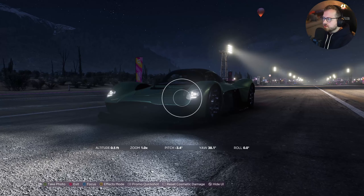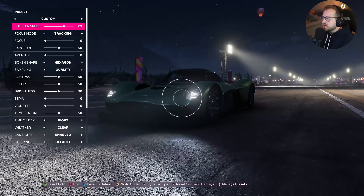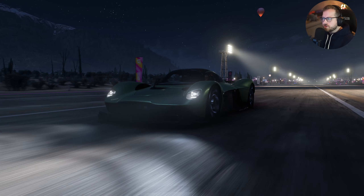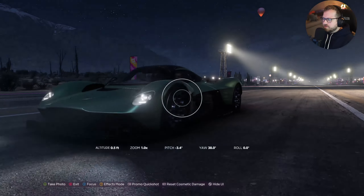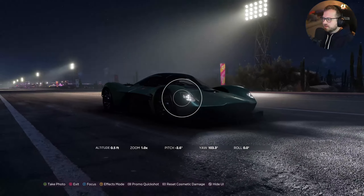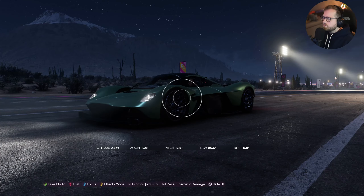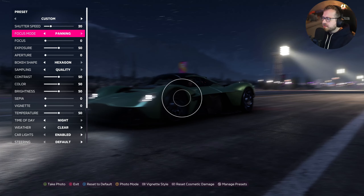So complete zero on aperture when moving. The only way that you can get a little bit more focus is to turn down the shutter speed. You don't want to turn it all the way down to zero, because if you do, it looks like the car is not moving - you're not getting any of that moving effect. I usually say around 20 on the shutter speed. Tracking I don't mess with.